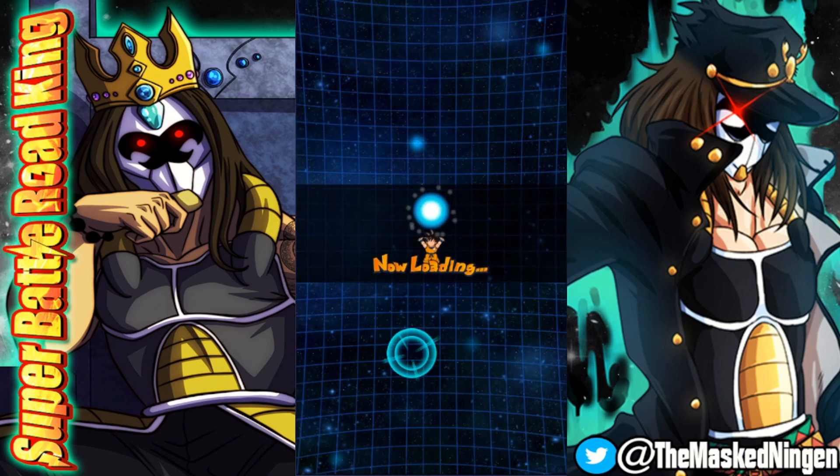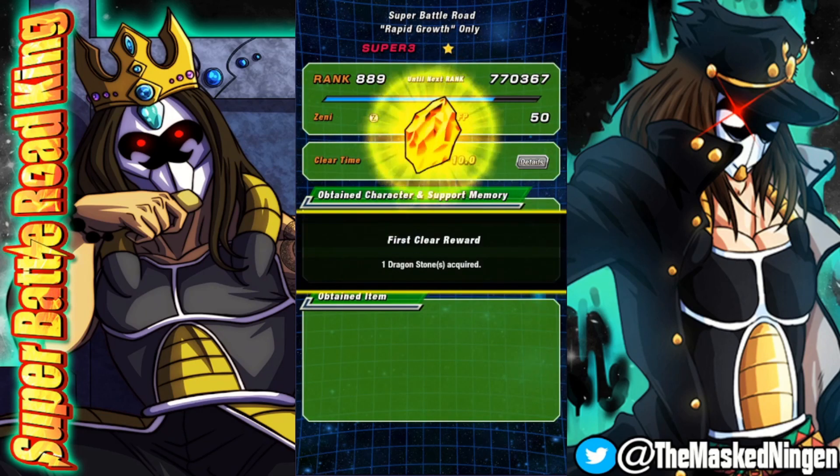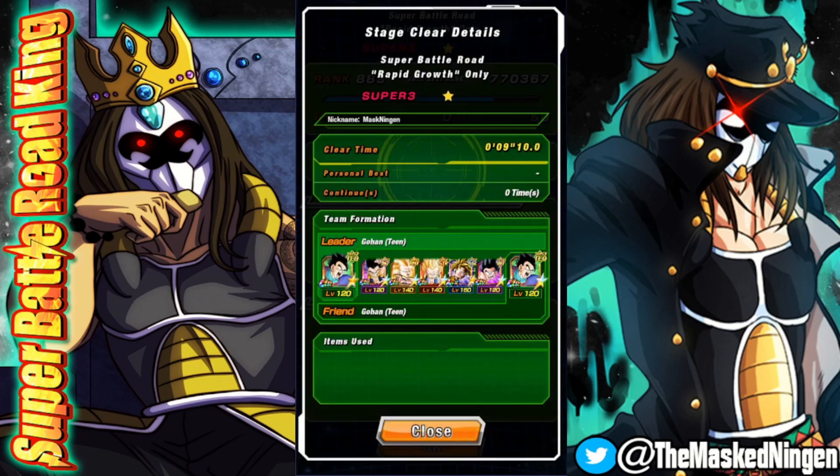So there you go - that is the rapid growth stage of Super Battle Road done with no items using the tech Gohan team. Good old hybrid supremacy, apart from Kid Goku, but outside of the stuns he was definitely the weakest unit on the team. Not a bad time either - definitely not one of the longer runs. No items, rapid growth, Super Battle Road. Let me know what you think down below, and what team you used to beat this stage even if you did use items. That's going to be it for the video. Smash that like button, subscribe if you're new, check out the links for the Discord and merch store. Have a good one!